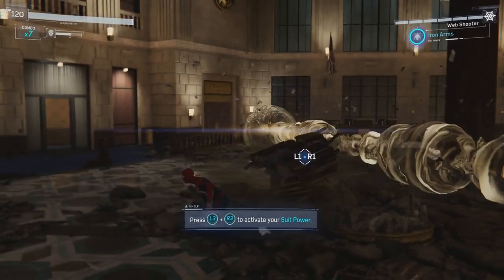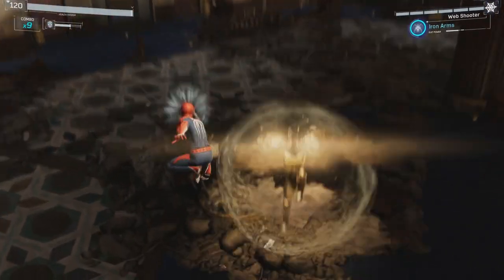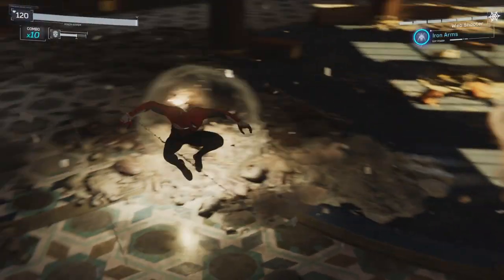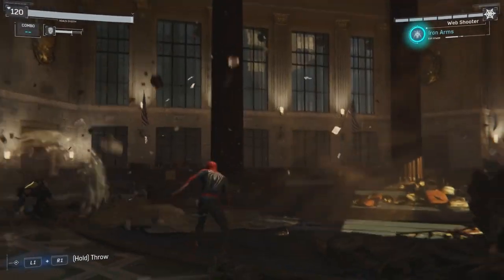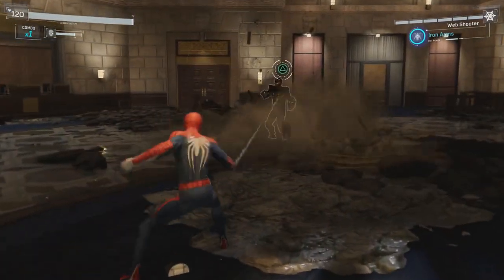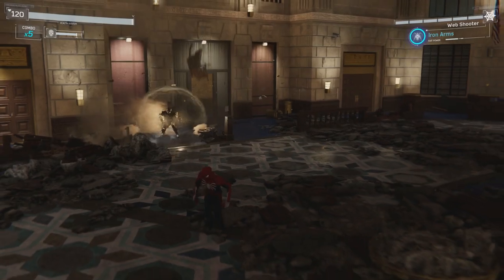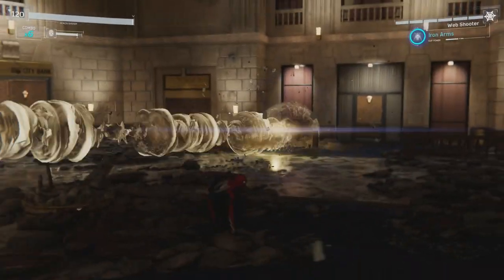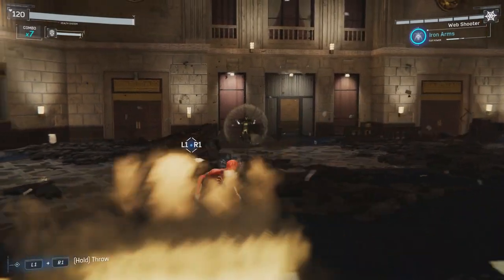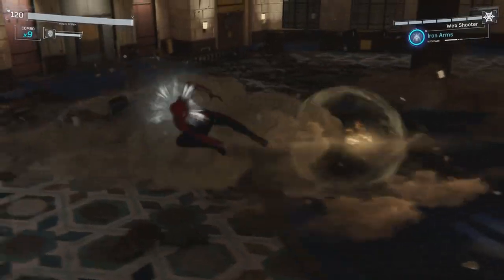The most important thing about this fight is the timing of avoiding that Shockwave. Essentially the portion you're looking for is when he brings his arms up to the side, kind of like he's flexing both of his biceps. That's when you're gonna want to hit that O button to dodge — making sure that you're dodging side to side, not front to back, because then you'll still be in the same line and take the hit. As you can see, it works every time. As soon as his arms go up, hit that O button side to side and you will avoid the damage.